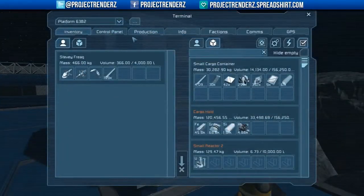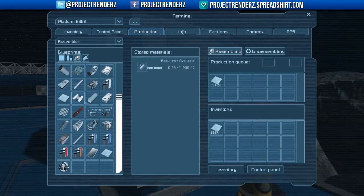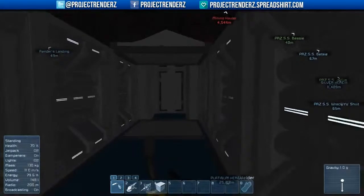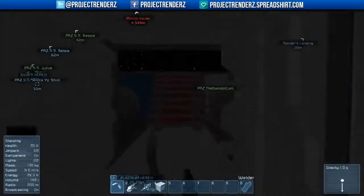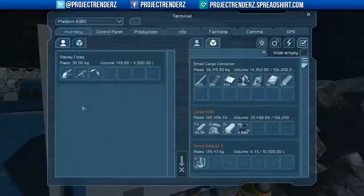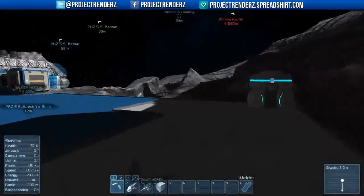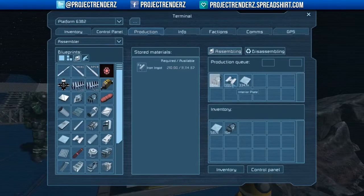I need a lot of interior plates. I used like a thousand small tubes on that shaft — that took so many of our steel tubes down. I knew I built all them for a reason. I need like a thousand of these, and then 900 of them actually. Two hundred construction components will do, I think. Stop making construction components — interior walls take interior plates.